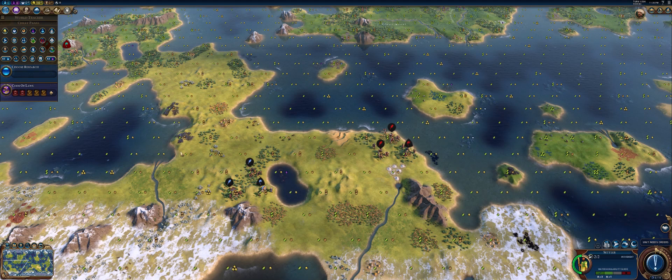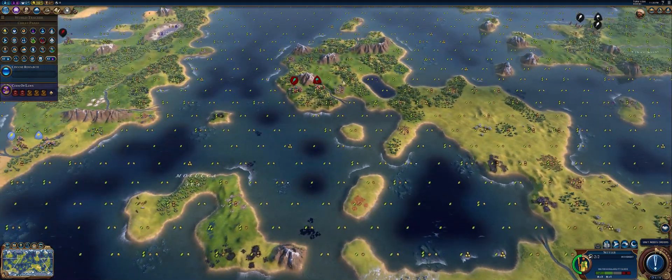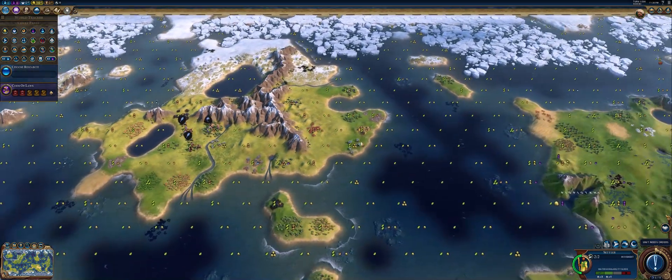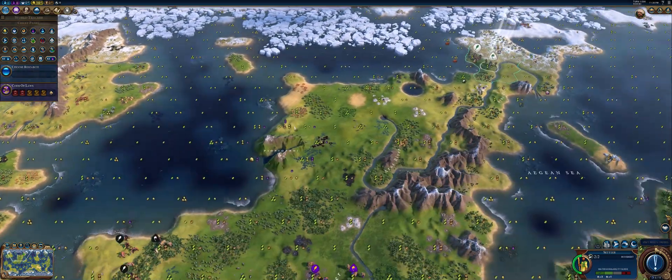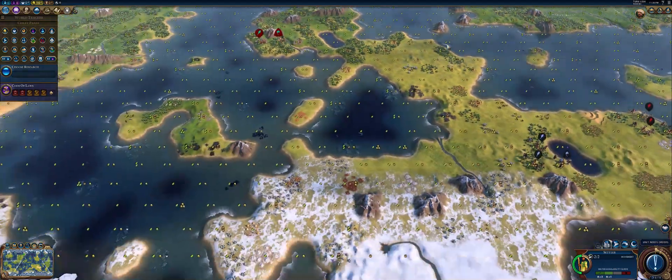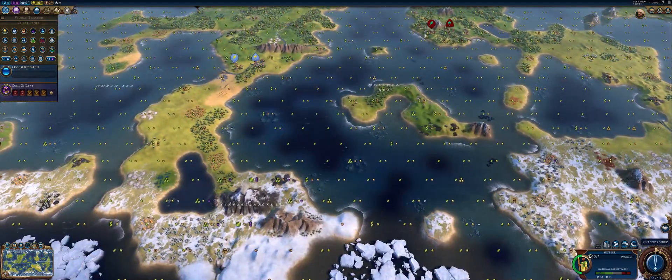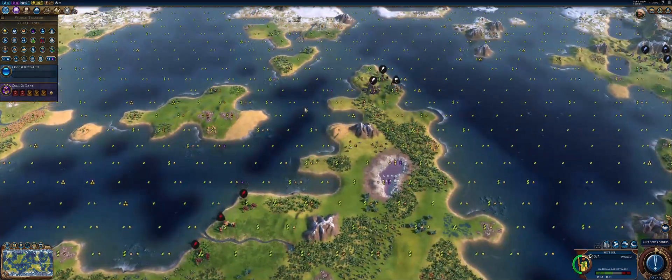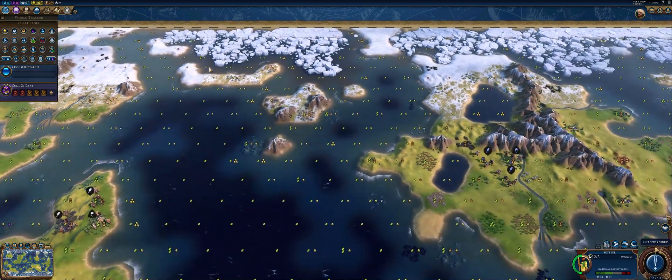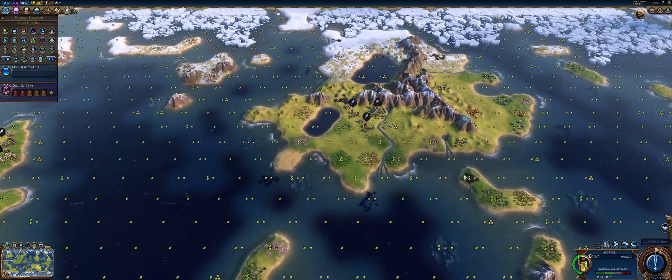It just depends on the way you want to play the game. But if you want navies to be relevant, Small Continents is the way to go. And I personally like the colonization game of Civilization. Small Continents is great because you're going to be left with a lot of these small islands that are uninhabited — hey, they're yours for the taking. So that I like.